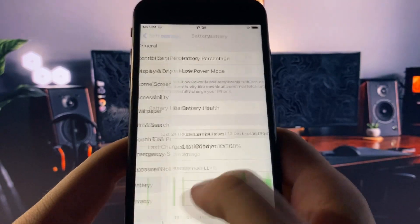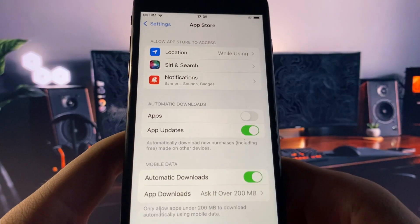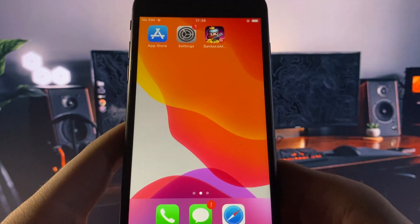Next, go to App Store and make sure Automatic Downloads is turned on. This should be on by default, but if it's turned off for some reason, go ahead and turn it on. Once you've done that, go to the browser and I'll show you guys where to go.